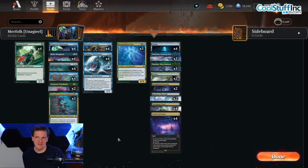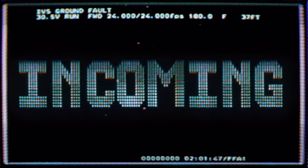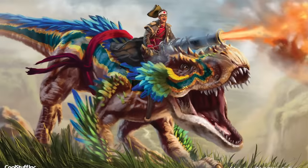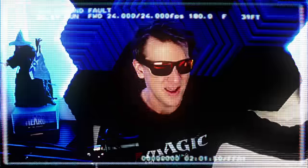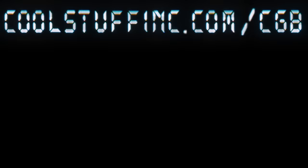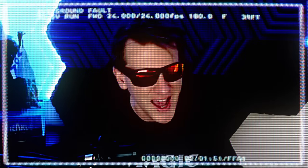Thank you to the sponsors of this video: CoolStuffInc.com — promo code CGP5 for a discount — Ultimate Guard, link in the description, all the protection products I use on my collection, and Moxfield, the best deck building site on the internet. Click the deck building link in the description and check them out. Let's dive in. Also, big message from CGB HQ: new playmat! We have the Covert Go Blue Dinosaur Rider playmat. You can get this sweet playmat and the new token as well in a bundle at CoolStuffInc.com/CGB for $19.99.